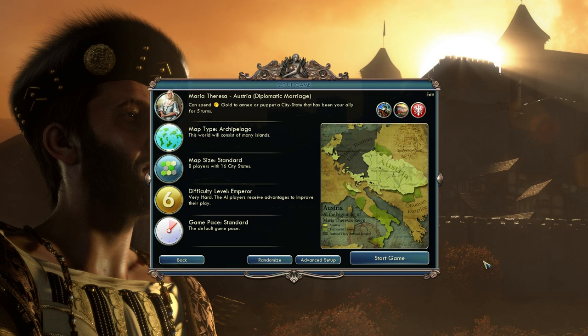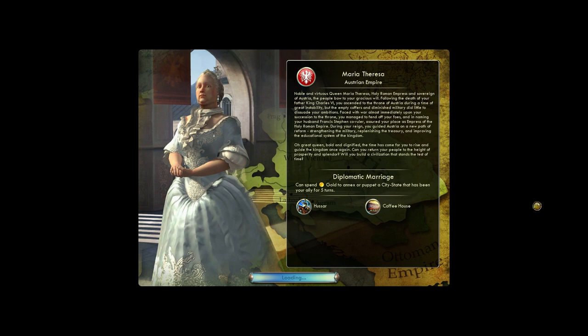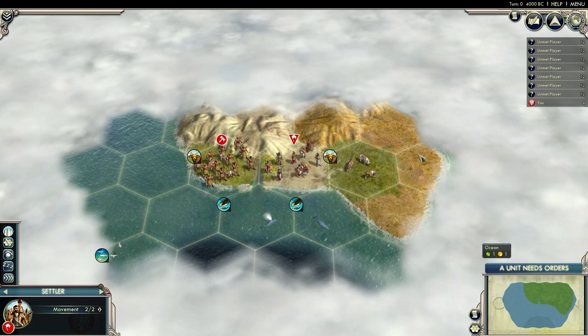I'm actually quite curious how the diplomatic marriage special ability Austria has will play out on an Archipelago type map. It should be quite good — it's already pretty damn good overall, but it should go well with this map type. Let's get started as soon as it finishes loading.